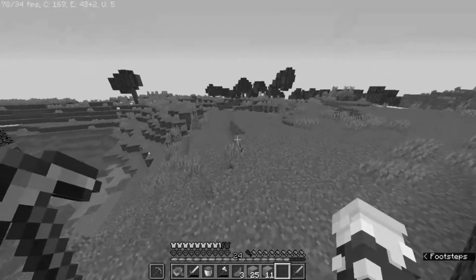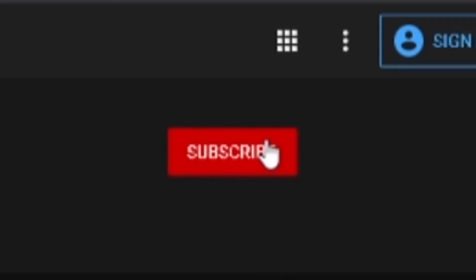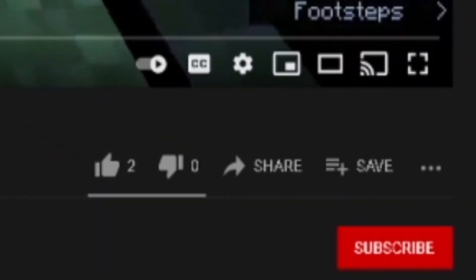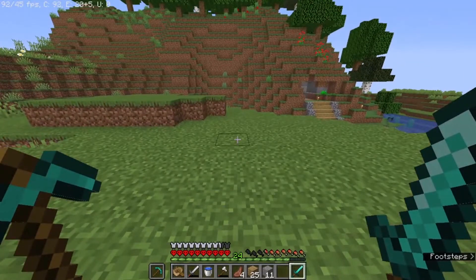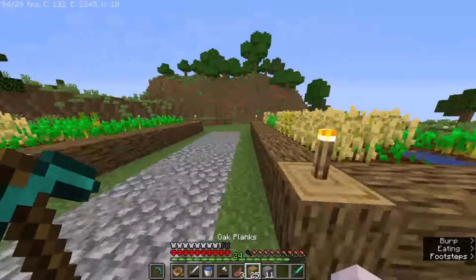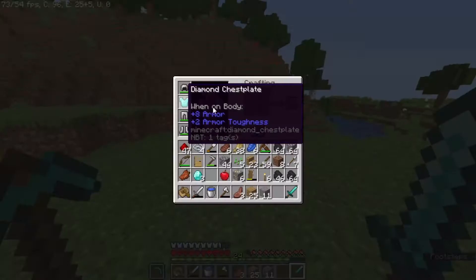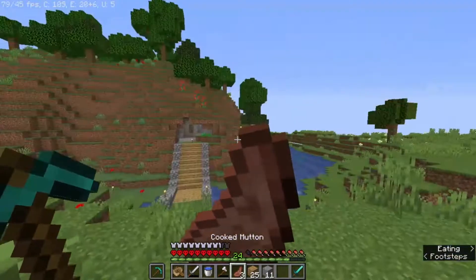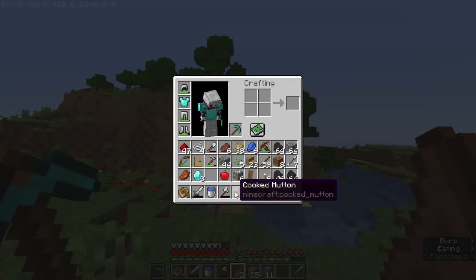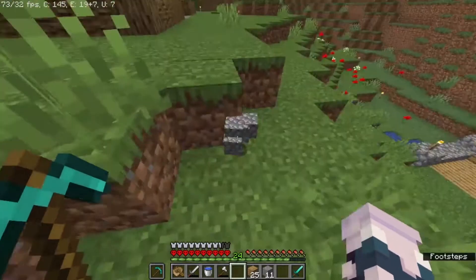Hello everybody and welcome to another episode of Minecraft parkour. If you haven't subscribed, please subscribe — it's totally free and you can always unsubscribe later. If you enjoy the video please leave a like. So last episode we got a ton of diamonds — a diamond chest plate, diamond pickaxe, and a diamond sword. What I want to do today is work on our little cave and make it look a little nicer.